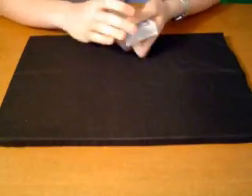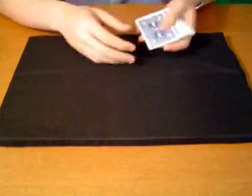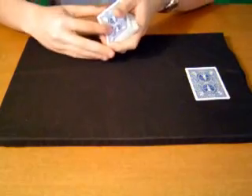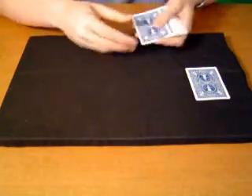This is the Ungimmicked 3-Card Monty. What we're going to do is take a card — this one is the Five of Diamonds — and place that right there. Then we're going to take the Ace of Spades. Now remember where this is at all times.